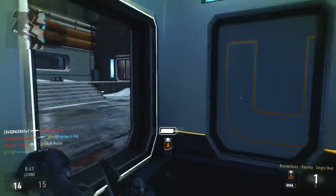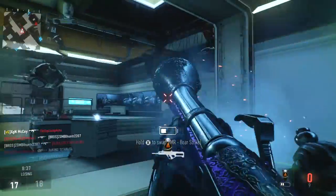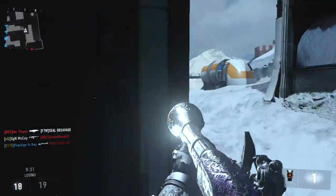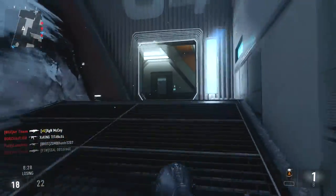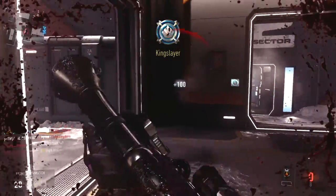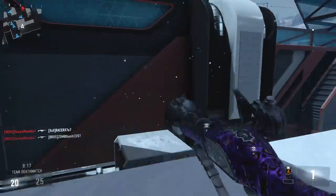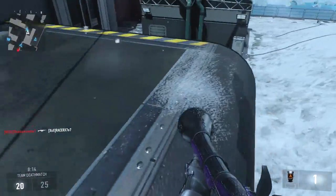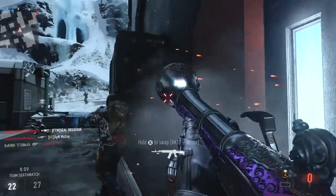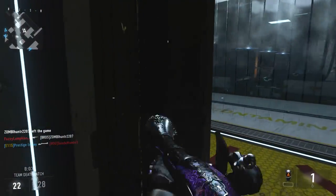So the Blunderbuss is a shotgun that is loaded and primed with black powder. You also put the little pellets in there, and the reload animation just takes a long time. Now this is not necessarily a bad thing — this thing can do ridiculous damage up close, and one of the coolest things about this weapon is you can actually still put on an Advanced Rifling to increase your overall range. It also has more pellets than the Bulldog or any other shotgun in Call of Duty Advanced Warfare, so you're more likely to get one-shot kills the closer you are.